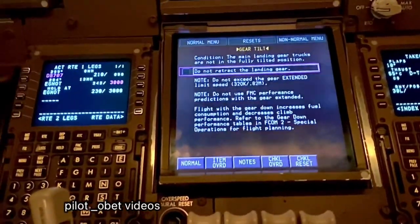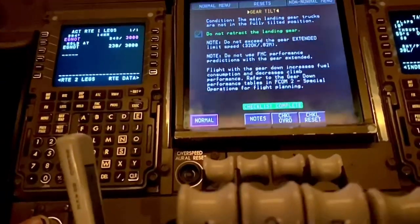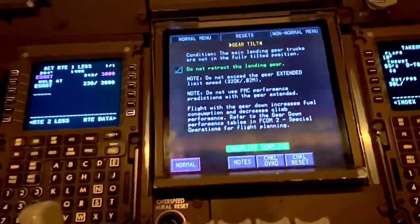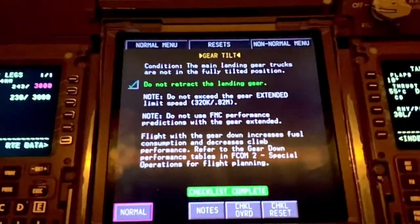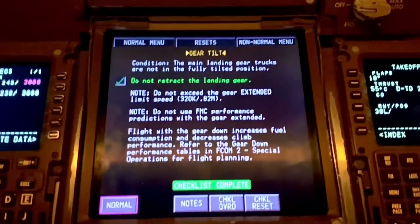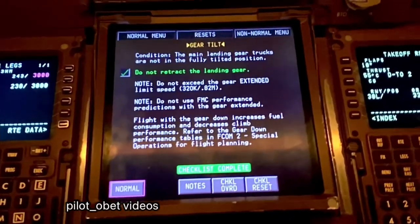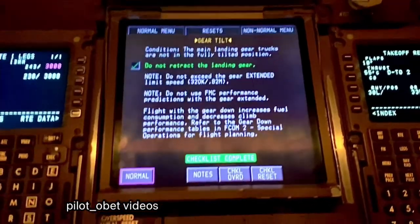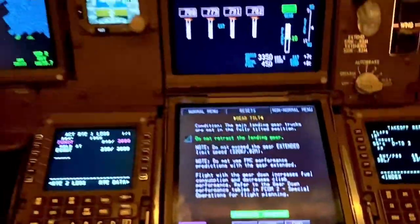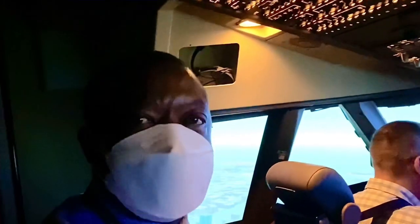Condition: the main landing gear trucks are not in the fully tilted position. Do not retract the landing gear. Do not exceed the gear extended limit speed of 320 knots. Do not use FMC performance predictions with the gear extended - with the gear down it increases fuel consumption and decreases climb performance. Refer to the gear down performance tables and refer to special operations for flight planning. And that's the gear tilt checklist.